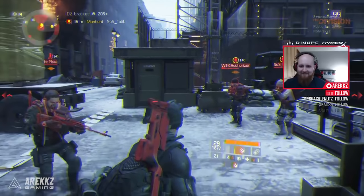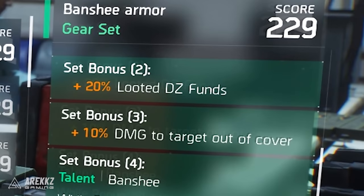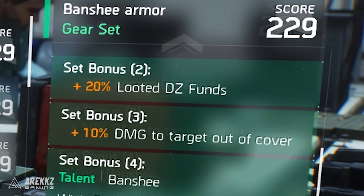As mentioned, this replaces the blind set — the blind icon is still there. Your two-piece set bonus is plus 20% looted dark zone funds, meaning you get 20% more dark zone funds when you are in the dark zone. While that might sound useless as the game currently stands, bear in mind that in 1.4 they are going to be introducing new blueprints including level 33 blueprints applicable to your gear score, so the dark zone vendors will actually have use again and dark zone currency will once again be something you're after.